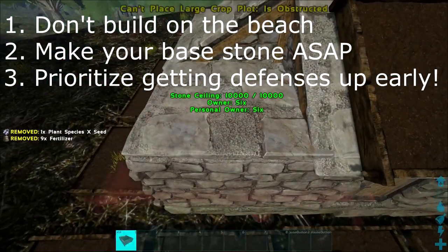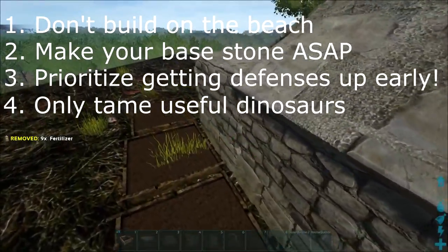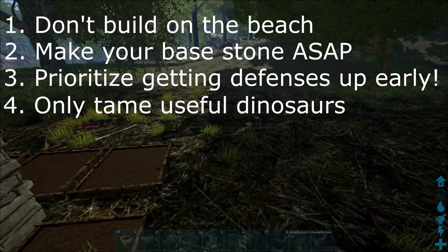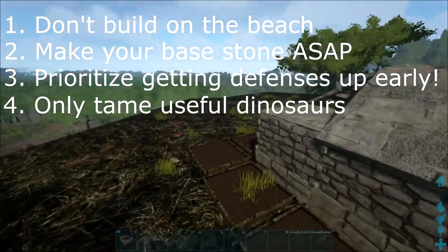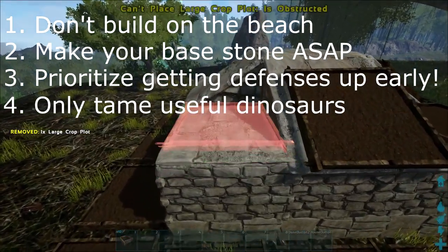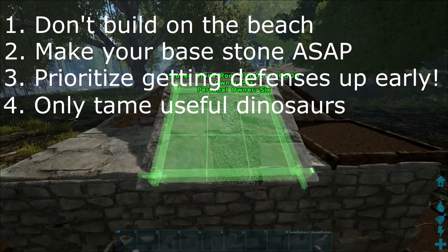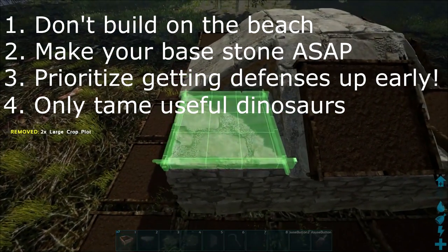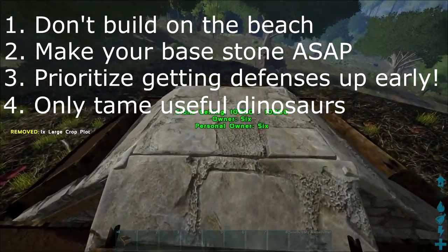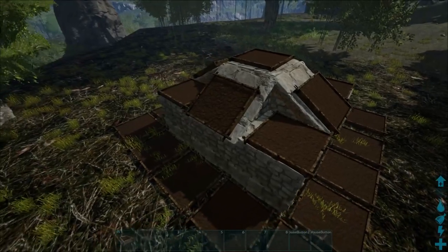That pretty much leads into my final tip, and that is don't over tame. Too many times you'll see someone with a stone 2x2 house and they'll have so many tames — a low level Theri, a Dire Bear, maybe a Karkinos, a Sabre, all that stuff. It's just not necessary. You don't have the defenses to protect them at that stage of the game. You just want to tame what's necessary to help you build up defenses. After you can defend the tames, then you can go ahead and tame those Theris and Rexes and all that stuff. That's my final tip: don't over tame, only tame what's necessary.